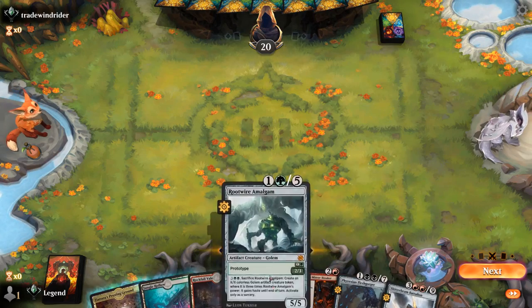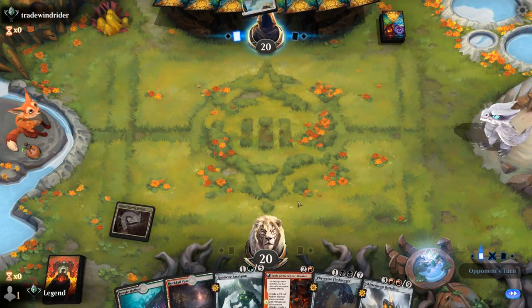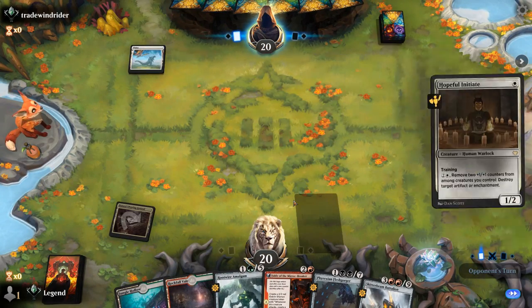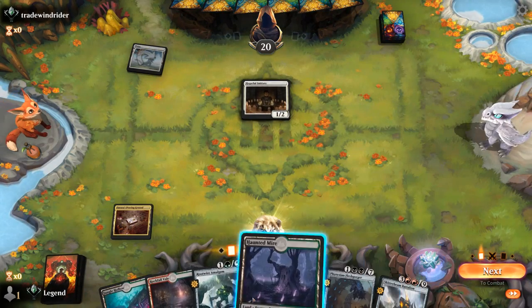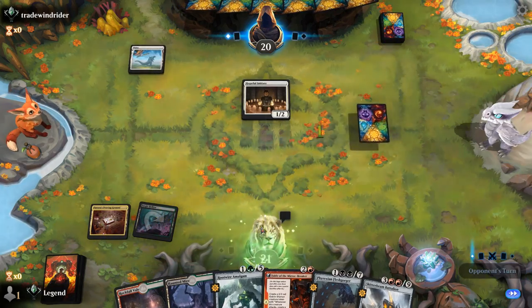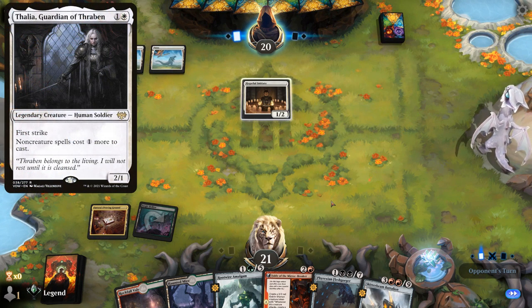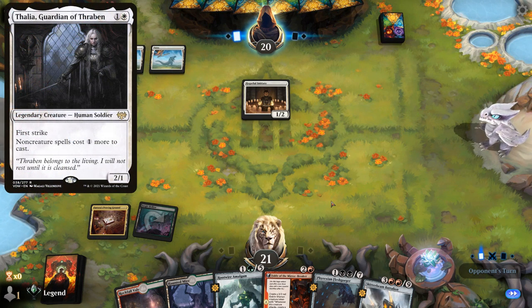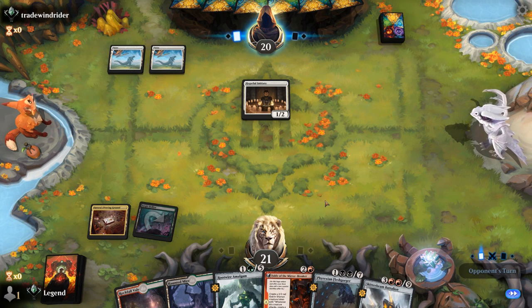I wouldn't be able to play Amalgam on two with my current mana situation — that's the drawback of a three-color mana base that needs to support double black on three and quadruple green on four. So our early turns are not too exciting. Opponent's got the Initiates — hopefully no Thalia to make Fable more expensive, but if they do we can still play a Fleshgorger at least.